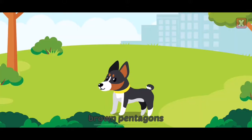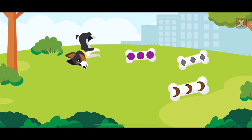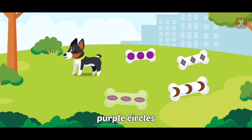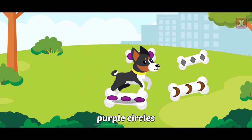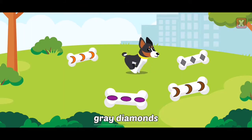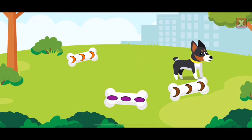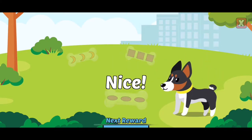Fetch the bone with brown pentagons. Purple circles. Keep trying! Purple circles. Gray diamonds. Brown crescents. Nice!